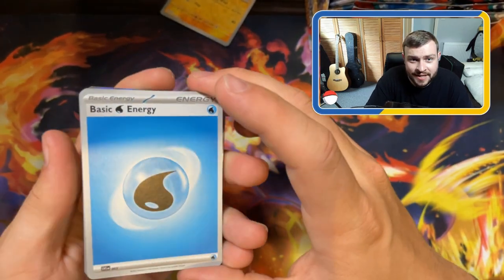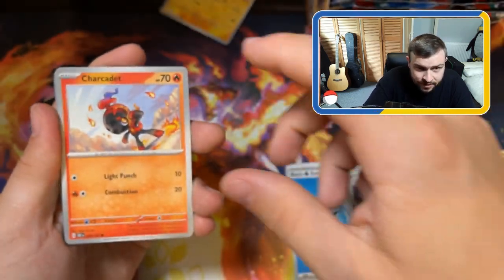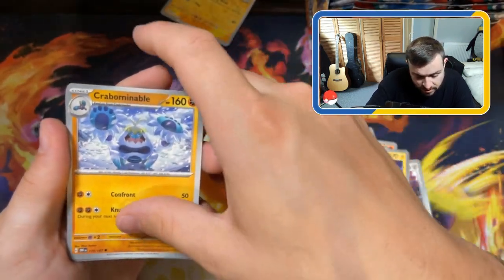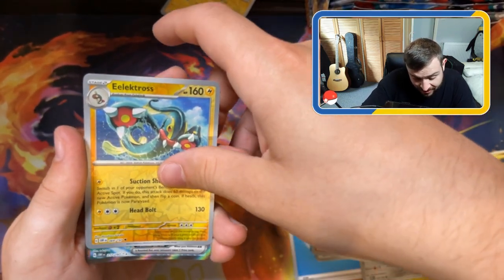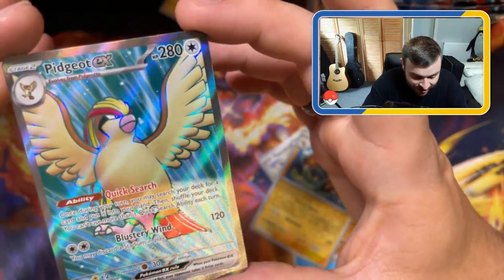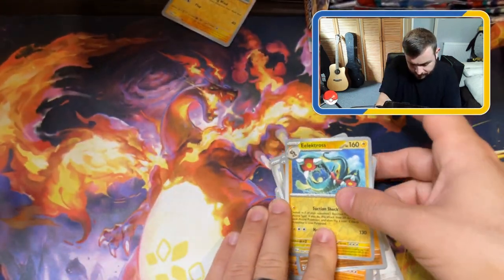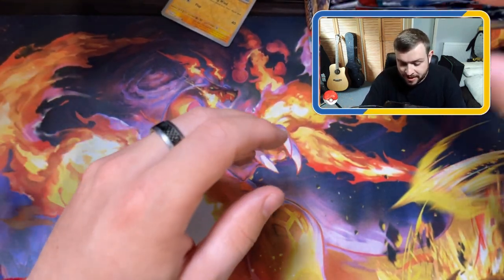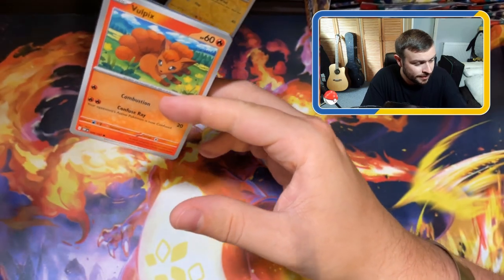We're still looking for that Z-A-R-D. Water energy, we've got a Meltan - very cool art of that Meltan, I'm a fan. Sharkpedo, Tinkatuff, Lillipup, Rassious, Magnezone, Crabominable, Varoom, Electross - very cool - and Pidgeot EX! There's some cool Pidgey cards in this set, full art, very shiny and elegant looking card. Pidgey was one of the most common Pokemon in the games and especially on Pokemon Go, then all of a sudden he disappeared.